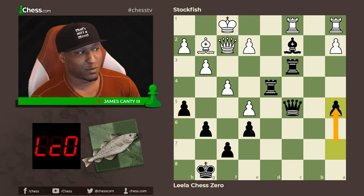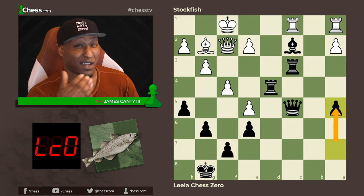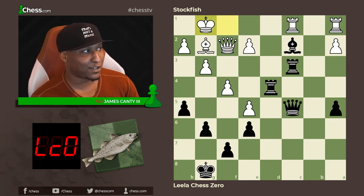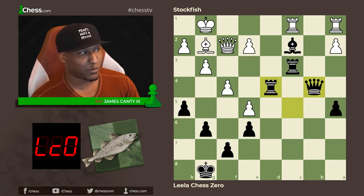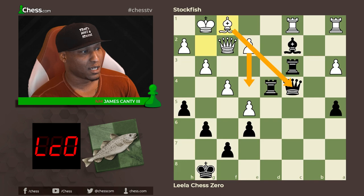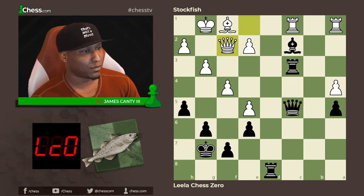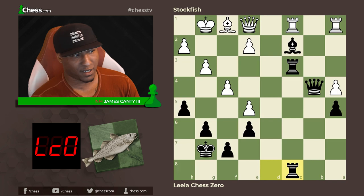After h5, queen to f2 puts a little pressure on d4. a5 — okay. Now watch how black is just going to slowly squeeze this position. We're going to fast forward through some moves because there's a lot of shuffling and improving the position. After a5, king to g1, queen b4 getting off the pin — e3 was kind of annoying. Rook c4, a3, queen to c4, a lot of shuffling. Bishop f1 is threatening, so we back up. Rook to d8, a4, king g7, queen e1.